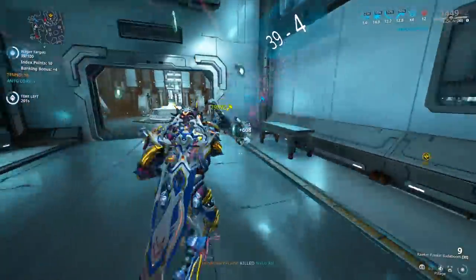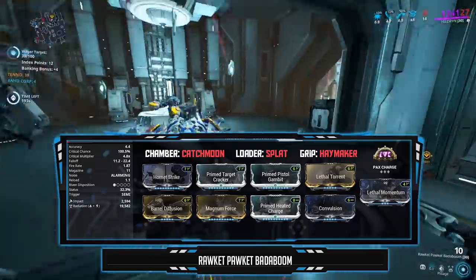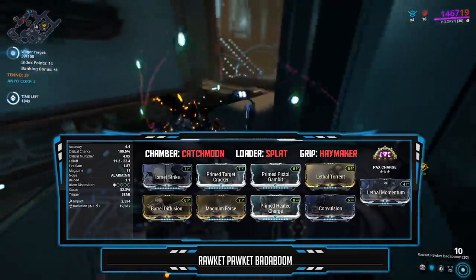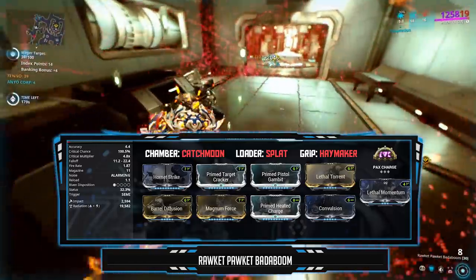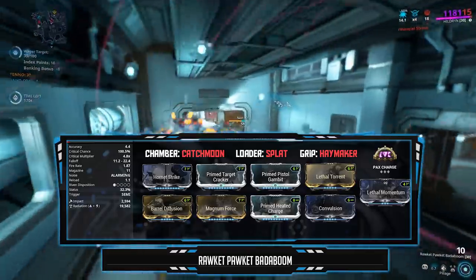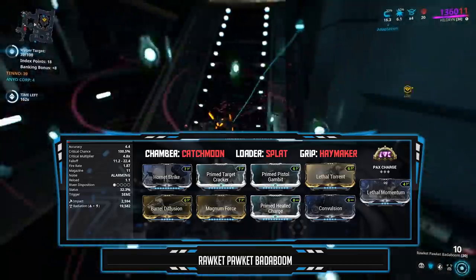The weapon used to one-shot enemies is a Kitgun — a modular secondary built from the Catchmoon chamber, Haymaker grip, and Splat loader. Elements are set to radiation, as Index enemies mostly have alloy armor which is weak to radiation. It has raw damage and crits. The Pax Charge arcane turns your magazine into a battery, giving you effectively infinite ammo. With 100% crit chance, 4.8x crit damage, and 19.5k radiation, these enemies don't stand a chance.